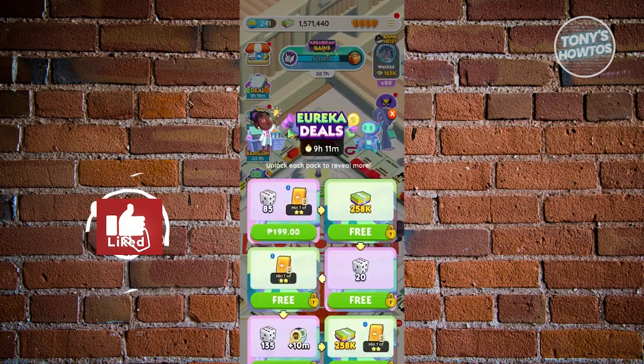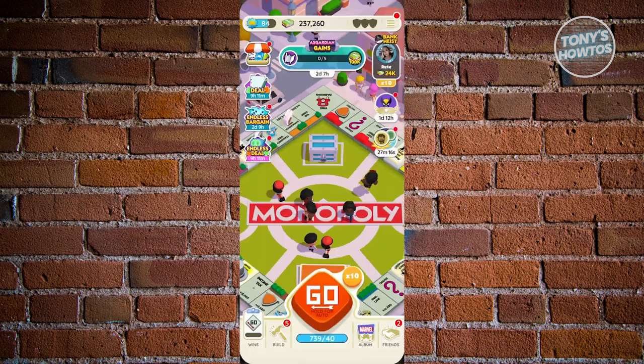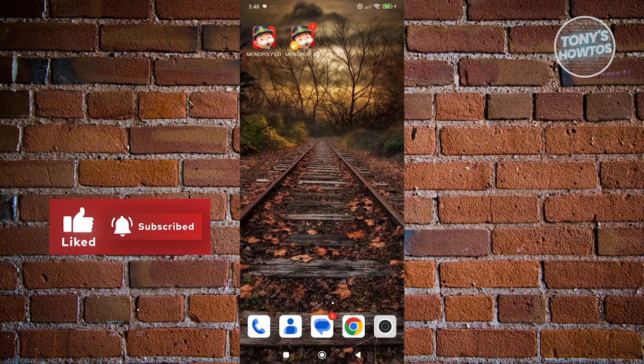My first account is around level 241, while the second account is around 84. That's how you have two accounts in Monopoly Go. The second method is easier than the first, since the first method requires you to log out, re-log in with a different Facebook account each time, which is tiresome. But if your phone has the dual apps functionality, it makes life a lot easier, especially on higher-end devices. If you found this video helpful, hit the like and subscribe button and watch our next video.